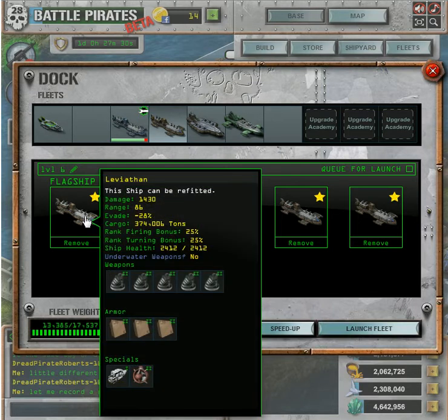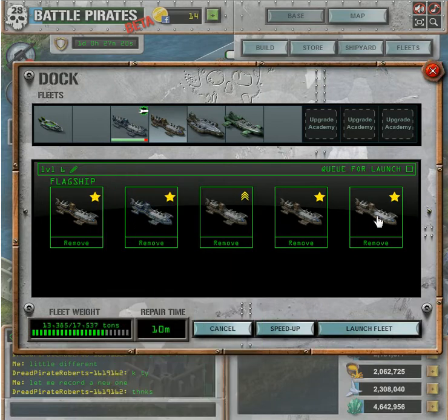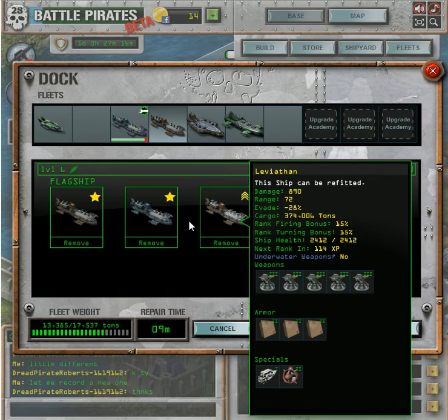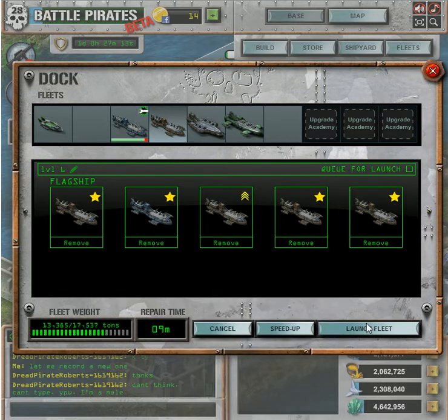What I'm using is four mortars and one cutlass missile with engine one and thruster two. It doesn't matter the armor — we're trying not to get hit. The mortars can either be peacemakers, or I also have shockwave. Sometimes I use that. These are all peacemaker mortars.